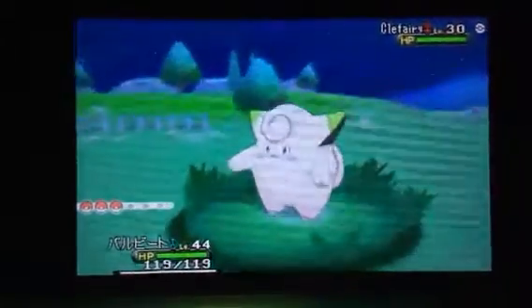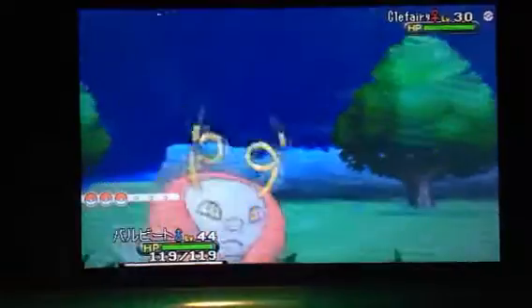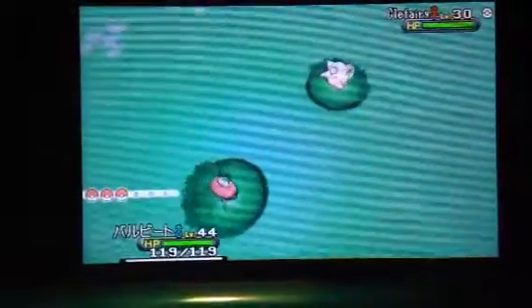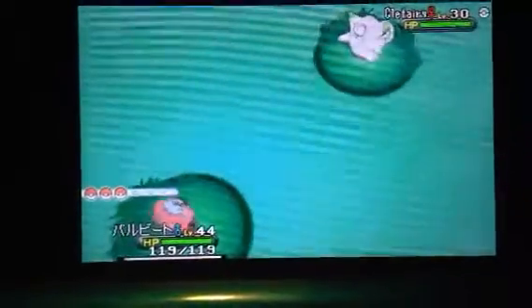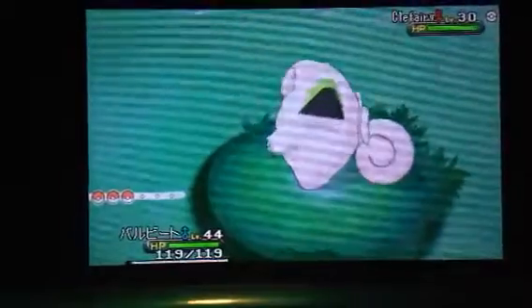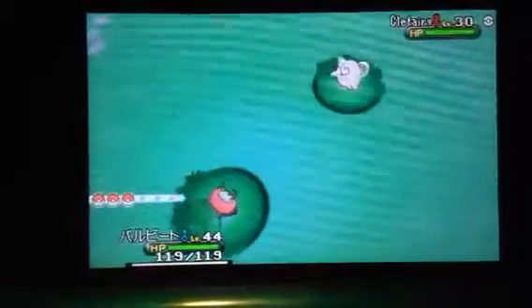Hey guys, so this is MGS Warrior 2. I was hunting in my Y again in the Friend Safari. I was targeting Snubble but I ran into a second Shiny Clefairy, and that's just what happens when you have as many Shinies as I do — you're bound to run into one that you already own.